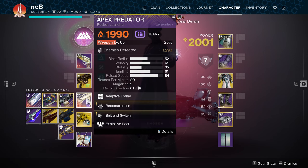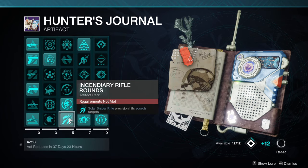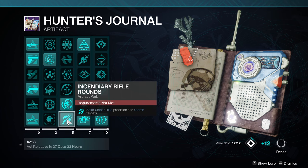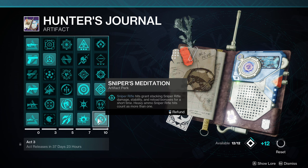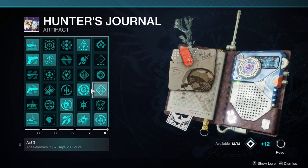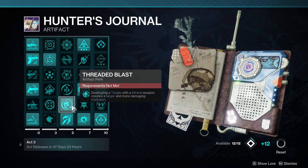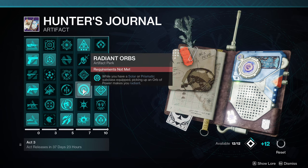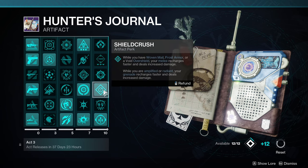And then any heavy weapon. Looking at the artifact mods again: incendiary rifle rounds — scorch, scorch causes ignition, ignition does more damage with Solar Fulmination. And then we have Sniper's Meditation, increasing the damage of Still Hunt as we fire it. Some other important mods: Threaded Blast — this is why we're using a Strand weapon — Warmind Cell build, Radiant Orbs, and Shield Crush to get our abilities faster.